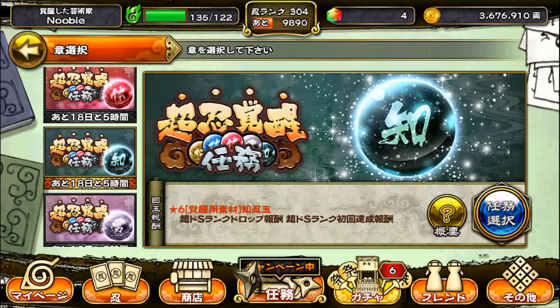Hey everyone, what's up? Newbie Snake here. How are you all doing today? This time we'll be doing the Black Awakening Orb mission that some of you have been having trouble with. So let's get started.